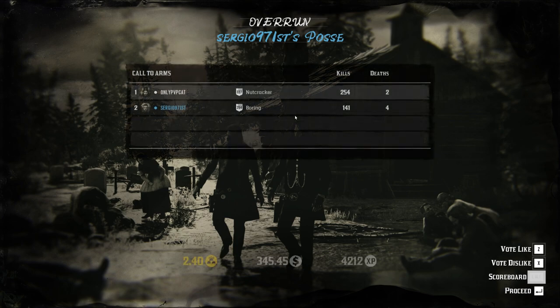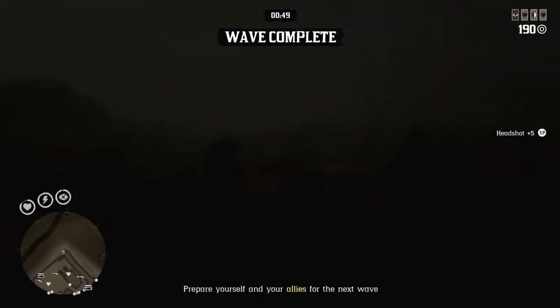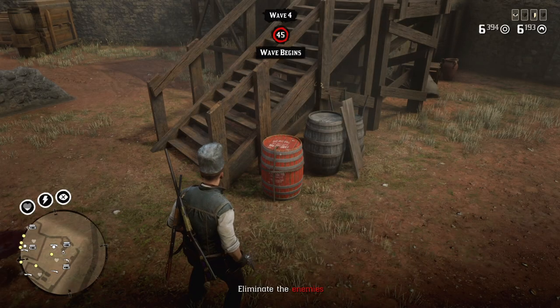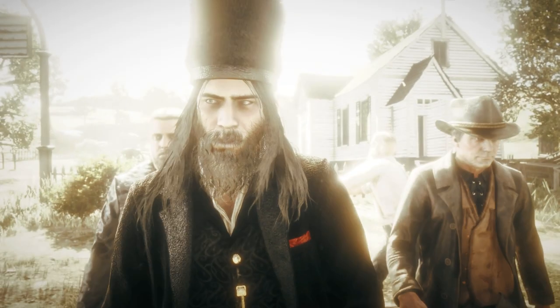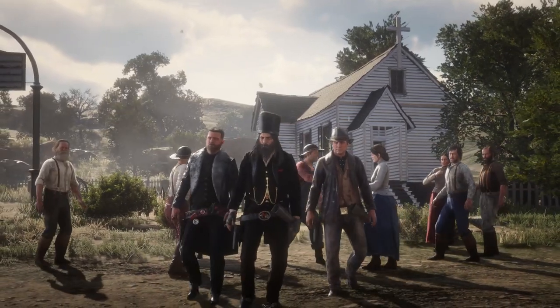For surviving 8 waves the payout is 0.8 gold bar. I made an experiment and died on purpose after the third wave — if you kill yourself between waves it doesn't count, so I had to wait. The payout was 0.9 gold bars, which without triple payout would be 0.3, so yes, 10 gold nuggets per wave. Unfortunately there is no extra bonus for surviving all 10 waves in gold, but there is such a bonus for money and experience.